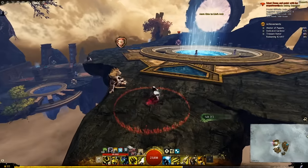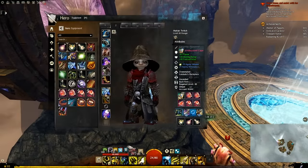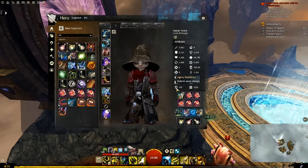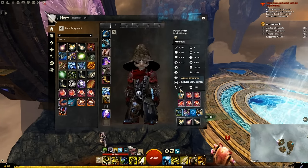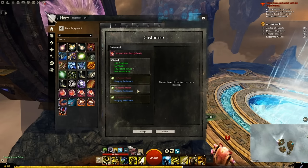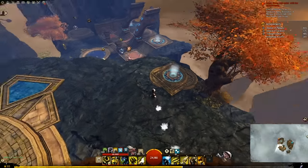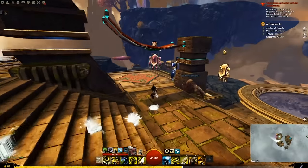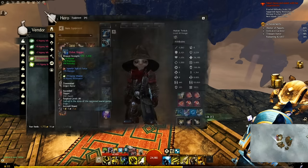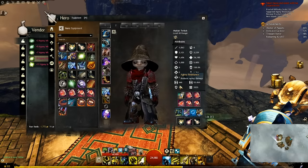How to get more Agony resistance. Agony resist is the primary method of gating players from skipping from fractal 1 straight to 100. Ascended gear — that's the pink colored text — has infusion slots on it. You can put an Agony infusion into those sockets to increase your resistance. Rarely, you can get exotic gear with infusion slots also. There are recipes to add additional sockets to certain items — for example, Ascended Rings can get up to 3 infusion slots after upgrading them. One of your goals should be to get a +9 infusion in every slot. If you have full ascended gear with +9 Agony resist in every slot, you will have over 150 Agony resist, which is enough to do all 100 fractals. You can upgrade them even higher later on.